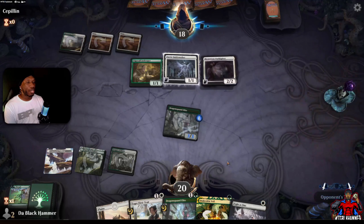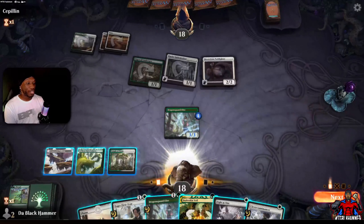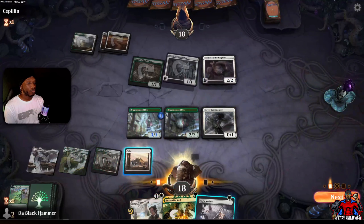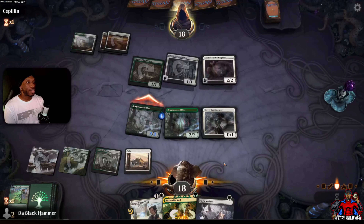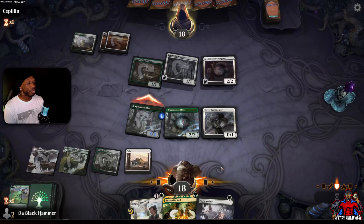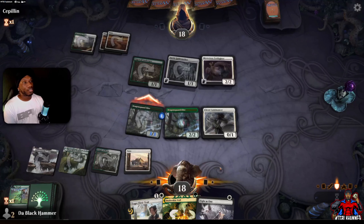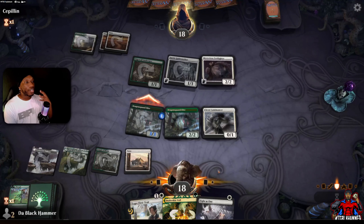He swings in — I wasn't expecting that. Let's drop you here. Let's swing in and see what he does. Yeah, he's probably not gonna block with that — he's gonna want to keep that creature to get plus one counters on all his adventure creatures. Come on buddy, you can do it!